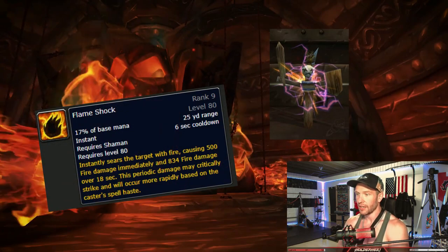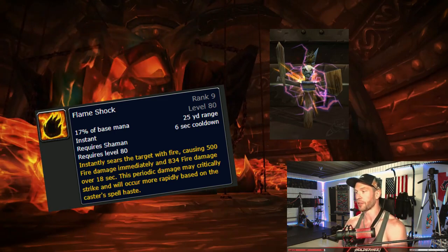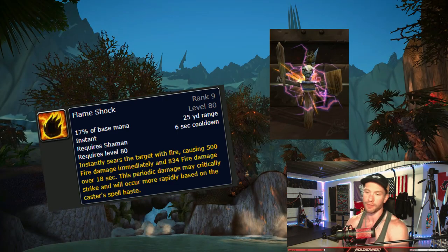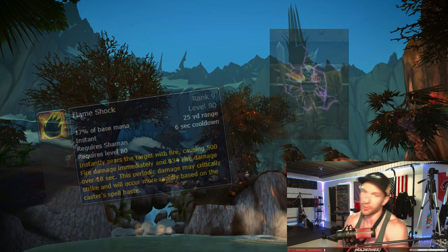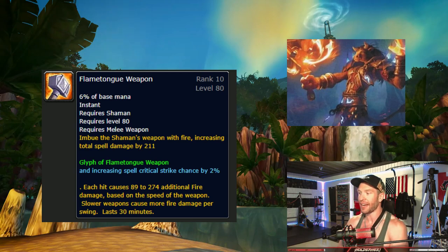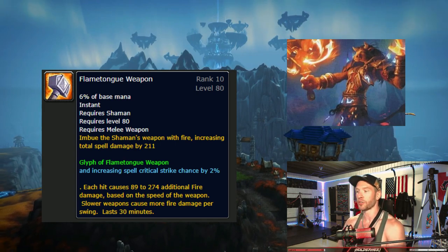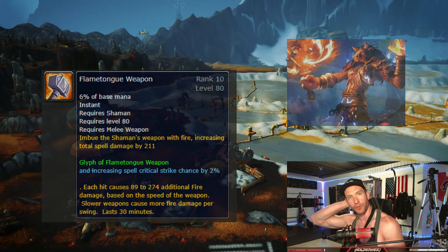Flameshock now lasts 18 seconds. Dots in Wrath benefit from spell haste, so if you're bloodlusting, the ticks will come every 2.3 seconds and the debuff will be up for 14 seconds. This affects your rotation in a big way and it's going to change depending on how much haste you have. Flametongue Weapon now increases your spell power by 211 and spell crit by another 2% with a glyph. The new effect and the glyph crit stack, and Flametongue has zero internal cooldown, so you'll need to use a lower rank on your main hand and higher rank on your offhand.